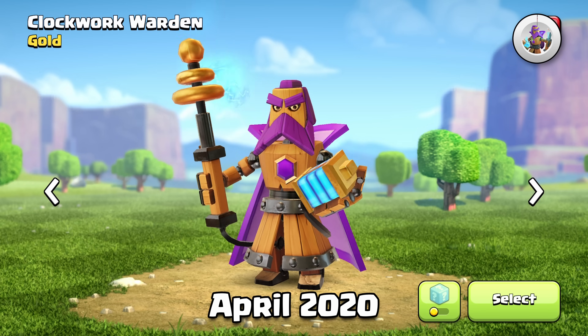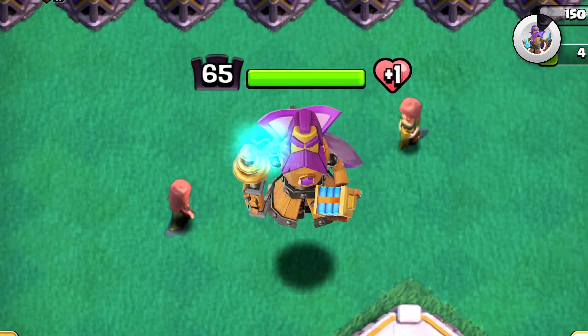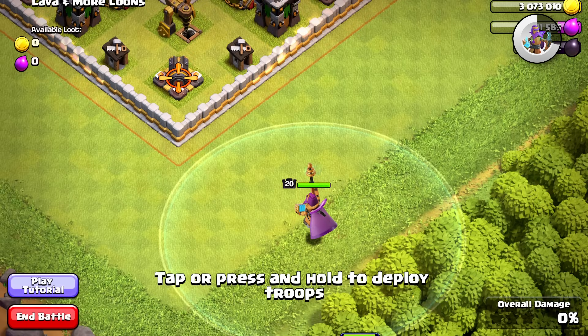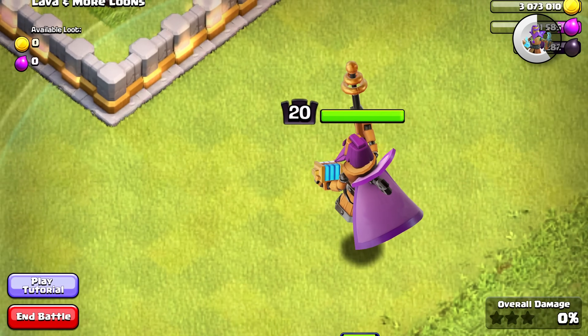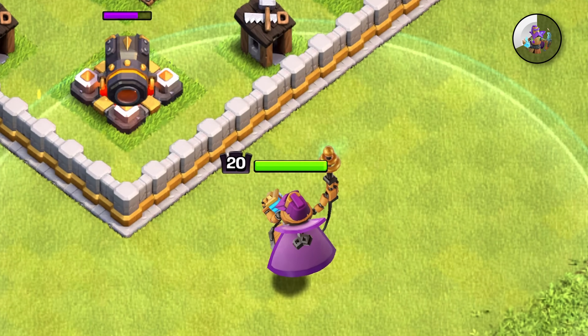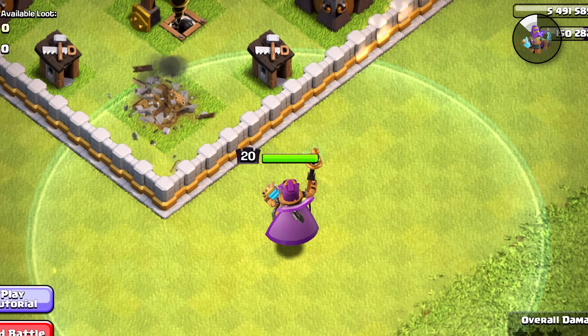Next is the Clockwork Warden. This one, I actually like the design of. I do like the Clockwork King a lot more than this one, but the Clockwork set overall is not bad. I wouldn't recommend this skin if you don't like this design, but if you like the design like I do, this is a pretty decent pick. It's got a pretty good amount of animation, sound effects, and visual effects.